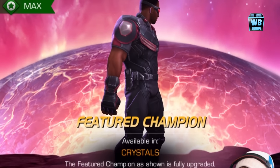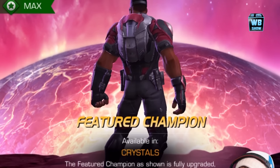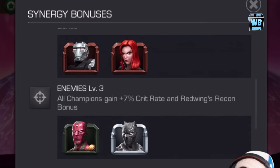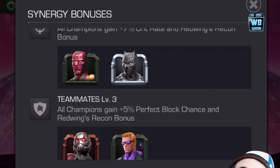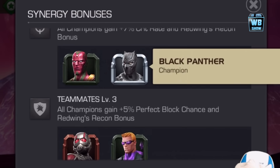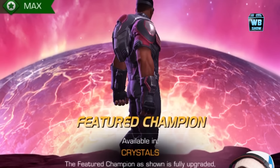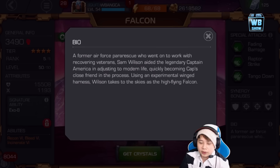You can look at the special attacks - the ultimate attack - in the video we made for this character. Synergy bonuses include World War 2 Captain America, Captain America, War Machine, Black Widow, Vision, Black Panther - which looks really nice and shiny - as well as Ant-Man and Hawkeye. Here is a little bio about the character.